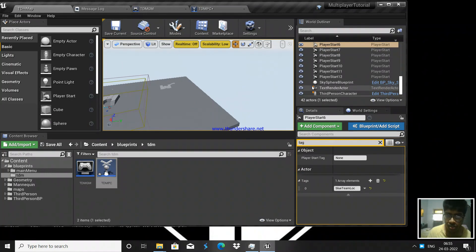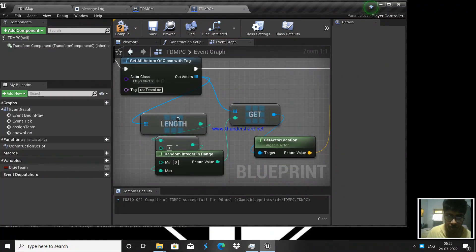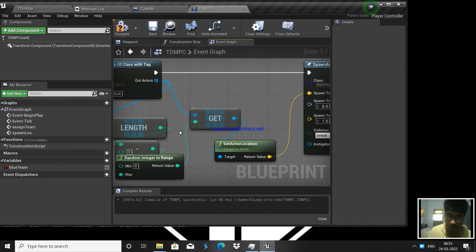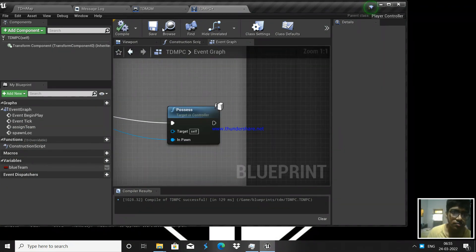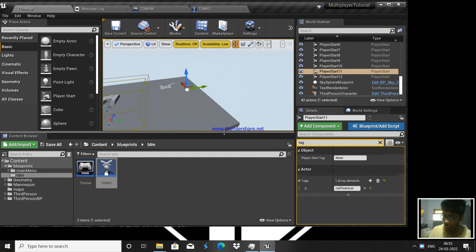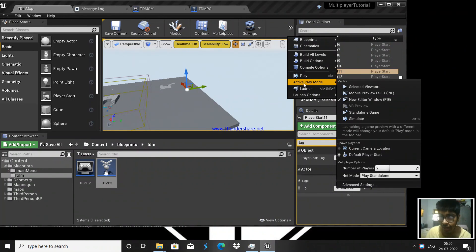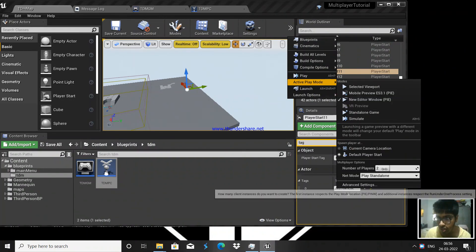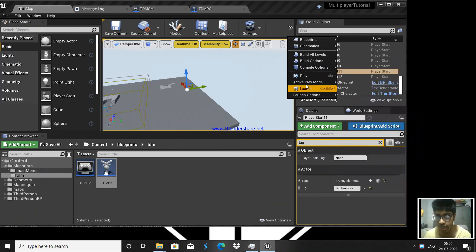If the player is not blue team, they are red team. The process is extremely similar, but the tag we use is 'red team location'. So we get all actors with tag 'red team location', randomly pick one, spawn the character there, and possess it. Now let's test — you don't need to go to the main menu every time. Go to Active Game Mode, Active Play Mode, New Editor Window, set number of players to three, play as Listen Server, and play.